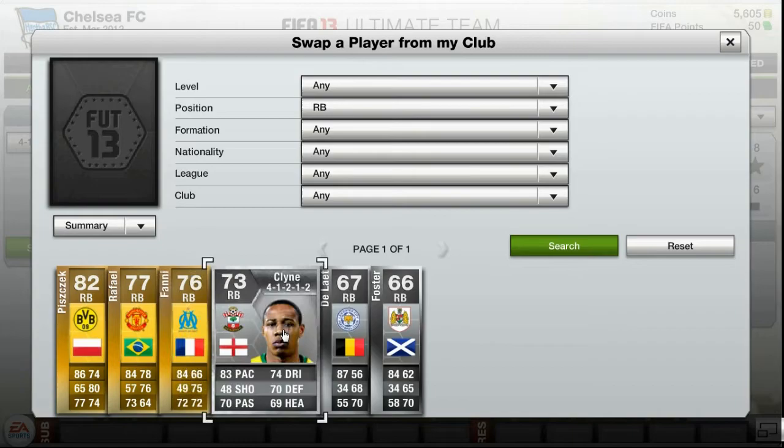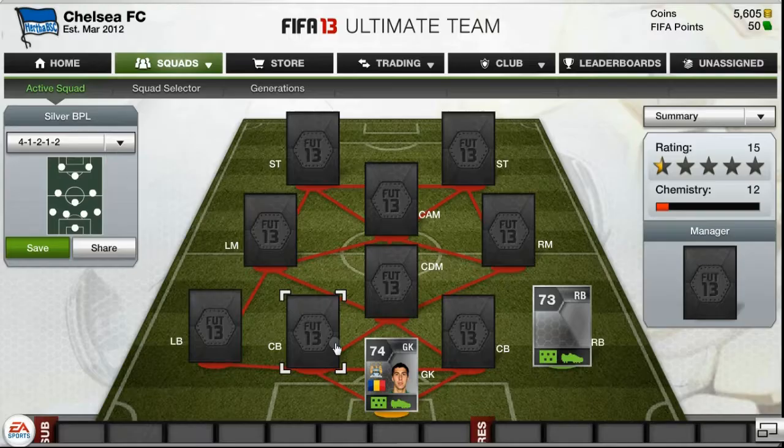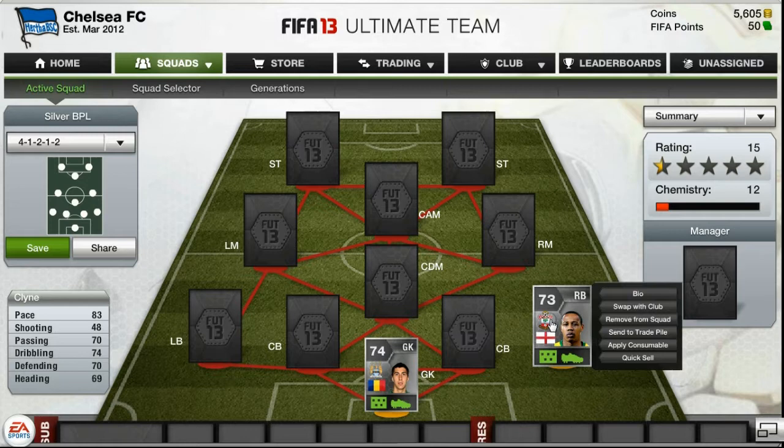In the right back position we have Klein. He's a good player, really pacey, and he goes for around 7k. The only thing that kind of annoys me about him is sometimes he gets stuck up too much and tries to play more attacking than defensive.